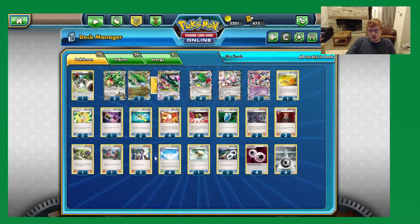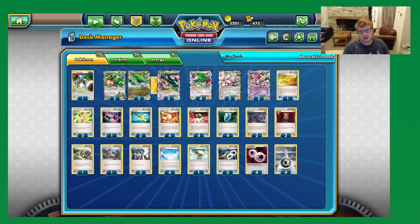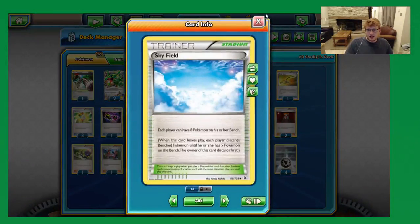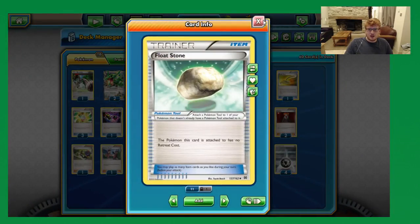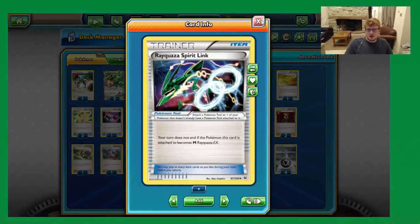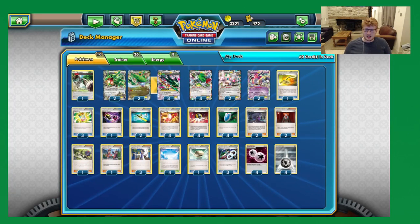Rounding out with three Sycamore — I would kind of like four, but at the same time we like a fairly low overall supporter count so that we are drawing as many cards as possible with Shaymin without it clogging the hand. The full four Skyfield I think is just absolutely necessary, especially because we're not playing Puzzle. One Float Stone combined with the Escape Rope for our switching options, and just three Spirit Link. Four is kind of overkill because if you go first, you can just Mega to end your turn without the need for a Link.